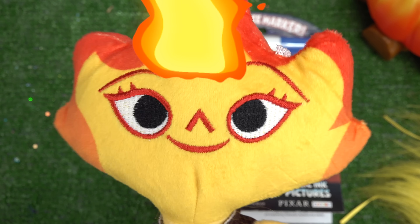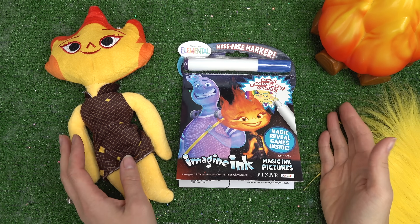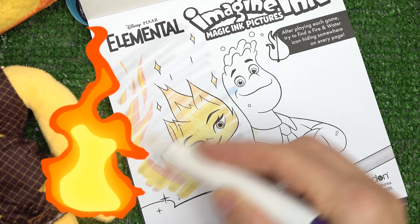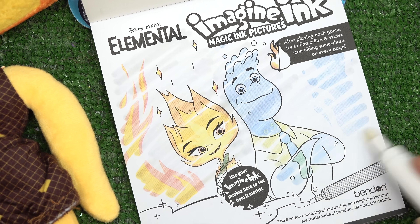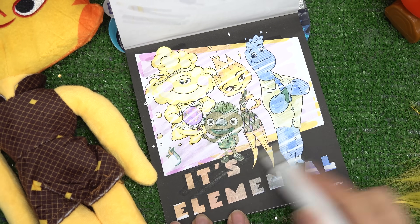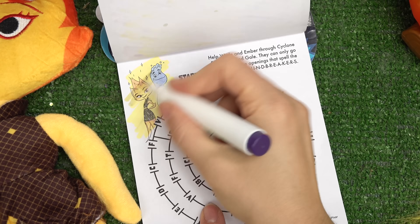I'm on fire, nothing is working out today. At my dad's shop, you help me calm down by doing some activities. We sure can, Ember. Let's get started. Look, it's Ember right here - she's the element of fire. And then we have Wade, he's the element of water. After playing each game, try to find the fire and water icon. Let's keep turning - we have our elements right here: earth, wind, water, and fire.